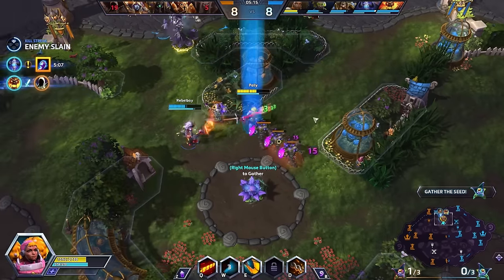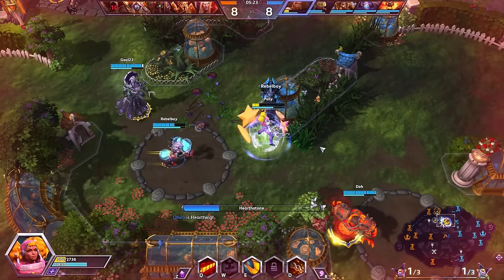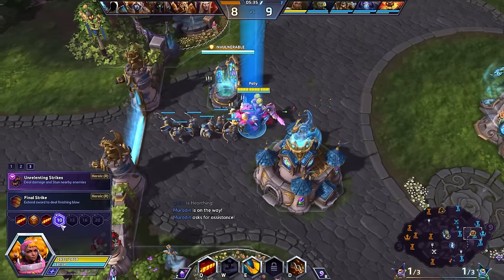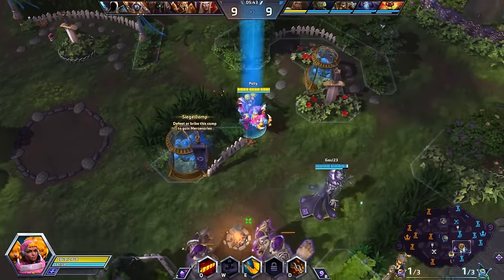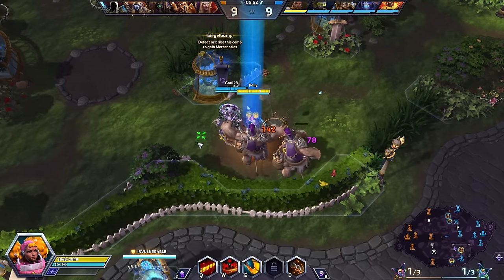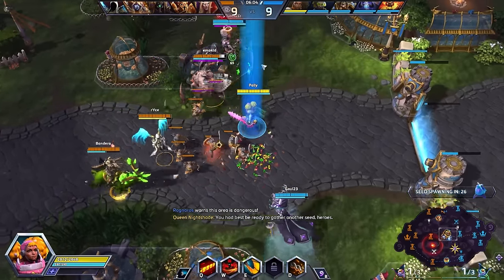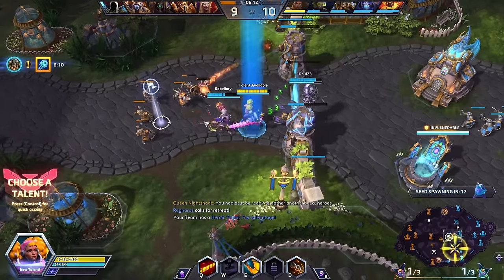Hero damage is not looking too bad at all. I apologize if my play is clunky for this setup — like I said, this is the one I'm least used to. I'm considering taking the execute, Final Strike, instead of the AoE stun around me, just because I know I'm going to be further back. The silence could also be good if we can catch Ardeel in it at level 20. The enemy team is starting to group up in the middle lane. How are Kel'Thuzad's stacks looking? His quest is done, so his damage is online.